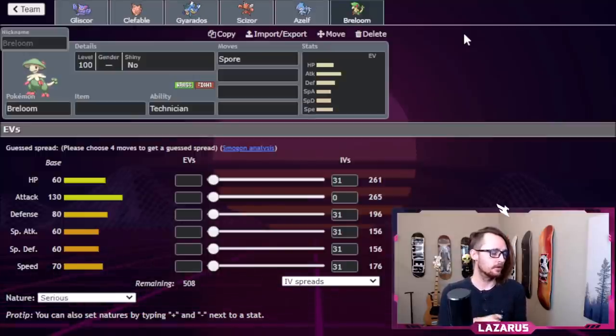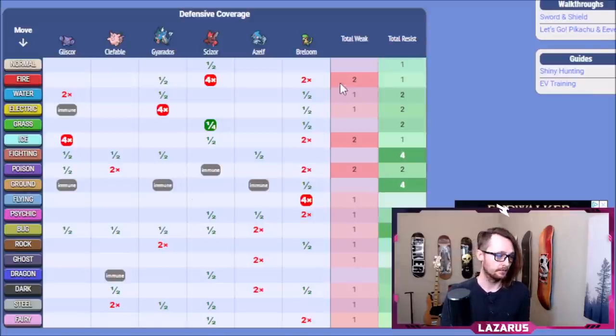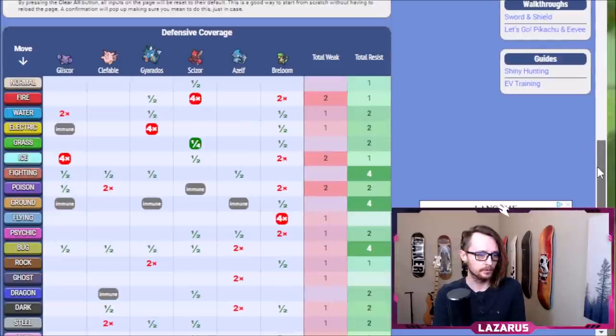So there's our team. I didn't double up into any type disadvantage weaknesses. The most overlapping weaknesses I have are two Fire weaknesses on Breloom and Scizor, which is completely fine. Let's look at the team builder on Marriland — you can see it's a really balanced team. Two weaknesses to Fire on Breloom and Scizor with one resist on Gyarados. Two weaknesses to Ice on Breloom and Gliscor with a resist on Scizor.